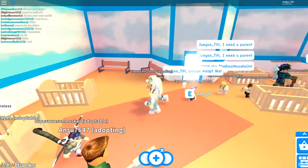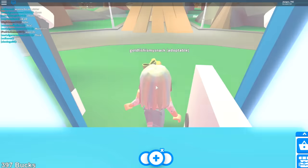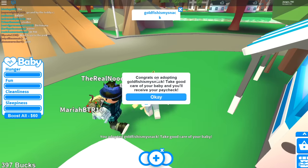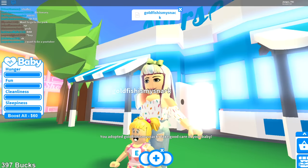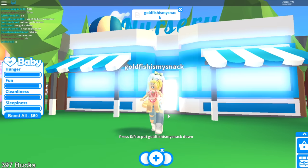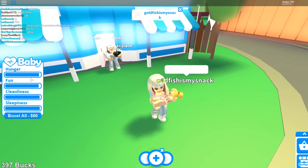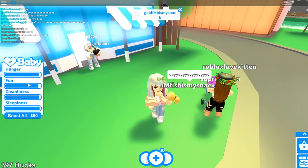I'll adopt you! Wait, where are you going? Oh no, she went outside. Oh, there you are! Yay, guys — we have officially adopted this adorable baby! All her levels are good: hunger, fun — she is a really happy baby. Let's carry her and take her to buy some baby stuff. Let's go to the baby store!